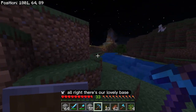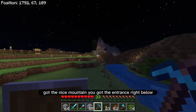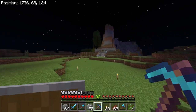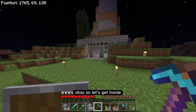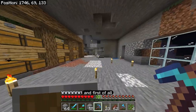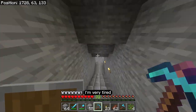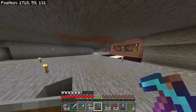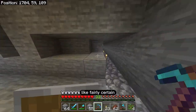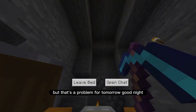Alright. There's our lovely base — look at it from the outside. It actually looks so nice. Got the nice mountain, got the entrance right below. This is gonna be great. So let's get inside over here. And first of all it's night time so I'm going to bed — I'm very tired, I'm very sleepy. And I'm almost certain that a creeper just jumped into my base right there, like fairly certain. But that's a problem for tomorrow. Good night.